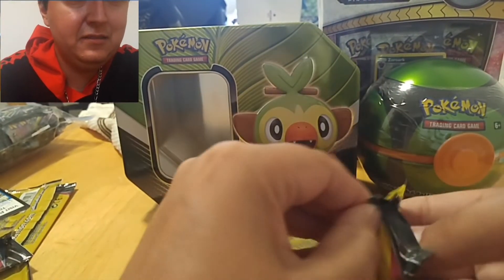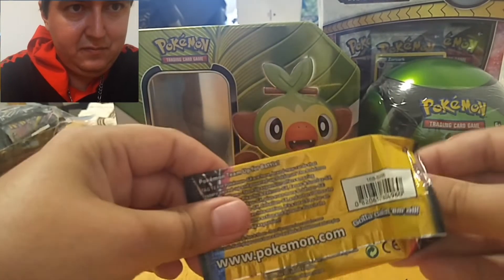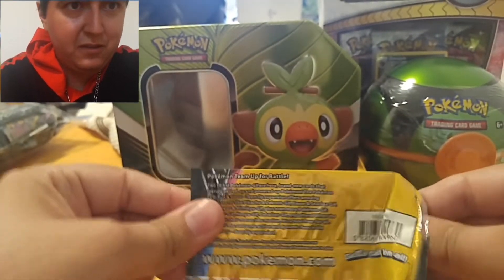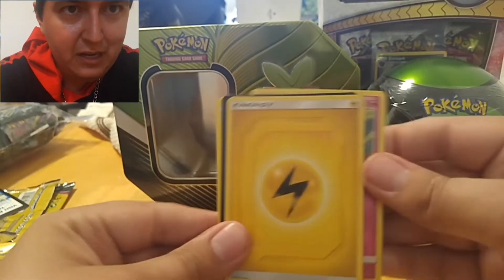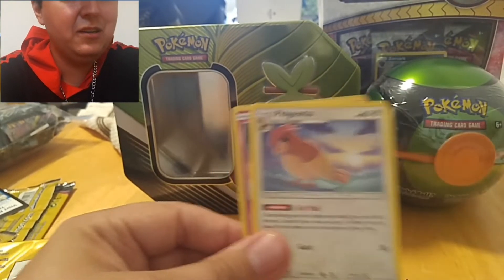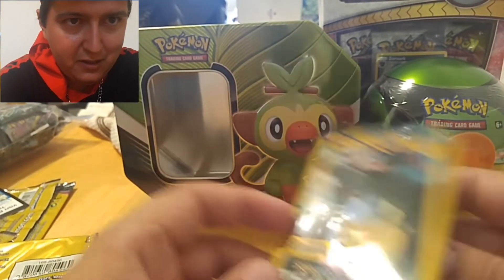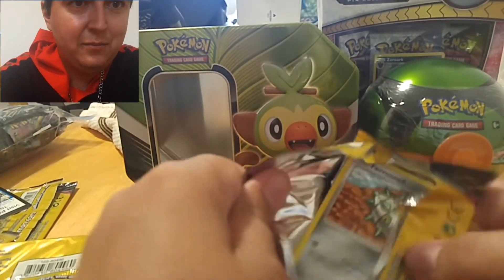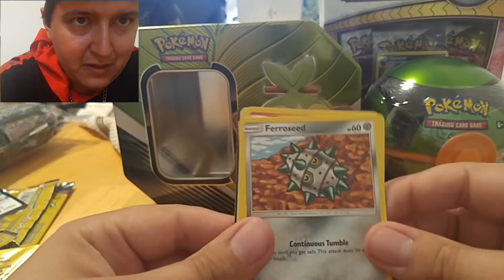Snorlax and Eevee. My birthday's coming up on the 24th of July. I want to do something special for my birthday, so if anyone has suggestions on what I should open, you can leave them in the comments. Maybe I can come up with a good idea too.